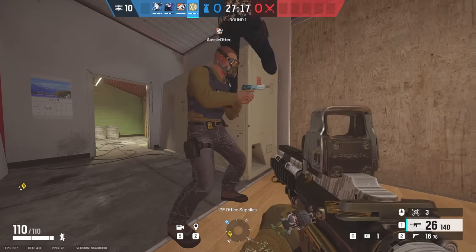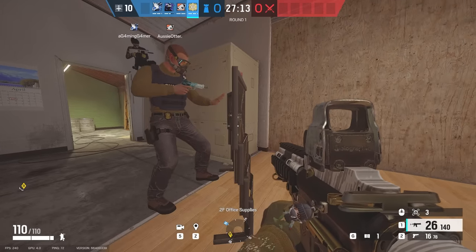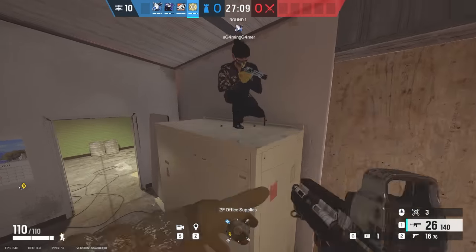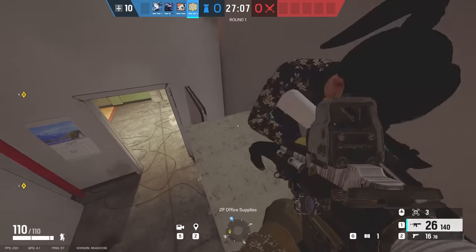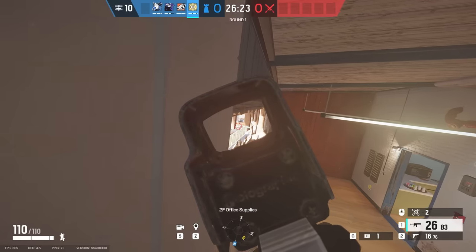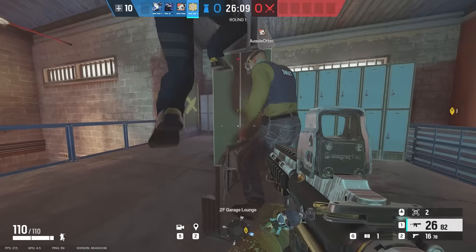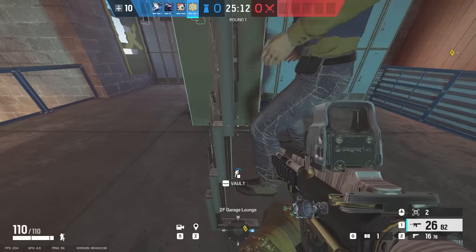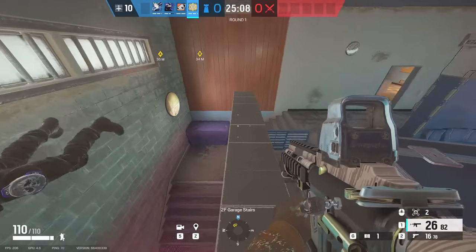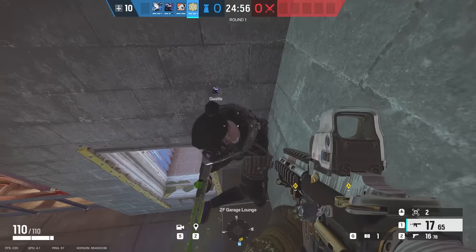On Outback, the first spot is going to be in Office Supplies. Make sure you don't fall behind the vertical table because if you fall back there, you are going to get stuck. This one is crazy though because if you break the top of the wall, you can see attackers that are vaulting up onto the balcony. In Garage Lounge, you can use the new shield vault to get up on top of the lockers, and then literally stand over the window and watch people coming in. You can also shoot down the stairs and just have overall crazy angles in the garage.